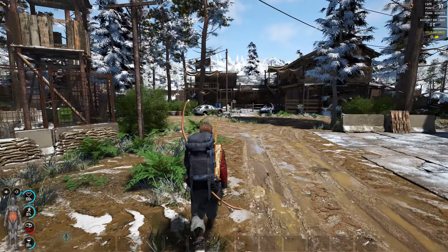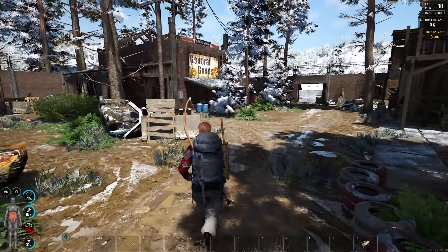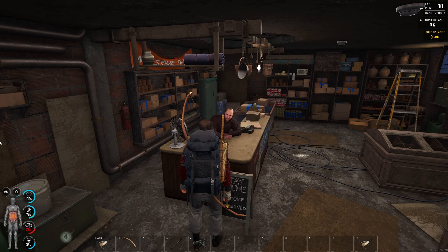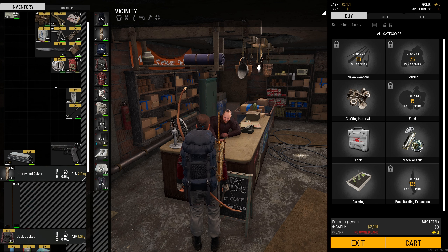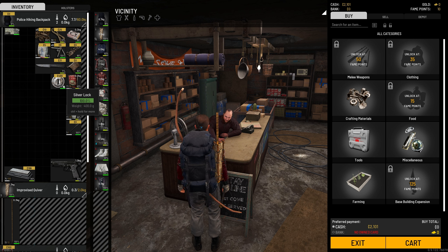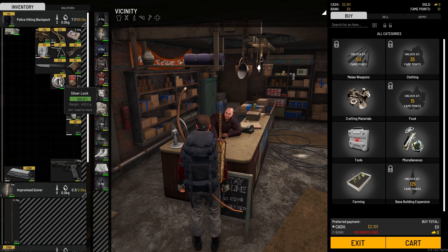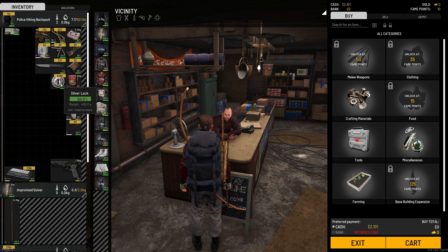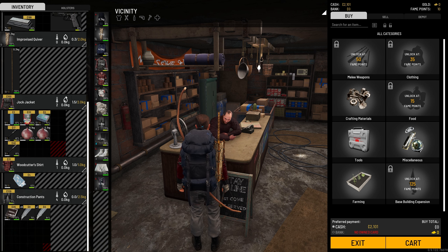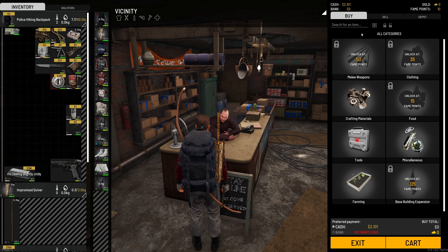We didn't get any medical supplies but I just want to go to the general store quickly to check on thread. I want to deposit two thousand bucks into my bank account. Selling a lock is not that great but locks are fairly easy to find. I'm going to sell the lock and buy two thread from the general store.